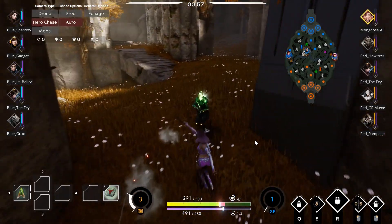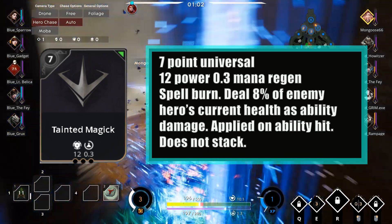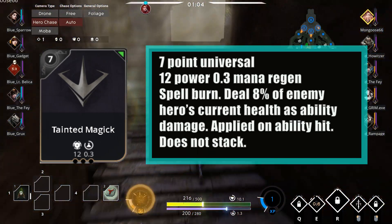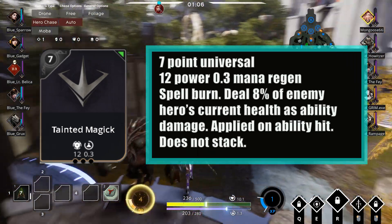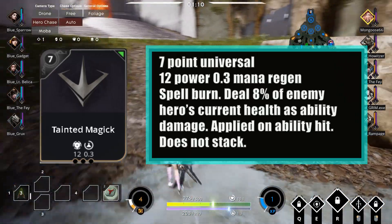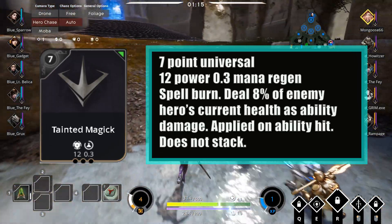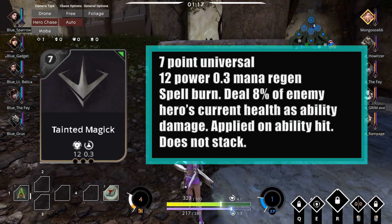I decided to test it out and share the results. The card we'll be testing today is Tainted Magic. It's a 7-cost universal affinity card that has 12 power and 0.3 mana regen. What you're looking for is the unique passive that grants Spellburn on ability hit. Spellburn deals 8% of the target's current health as ability damage over 4 seconds.